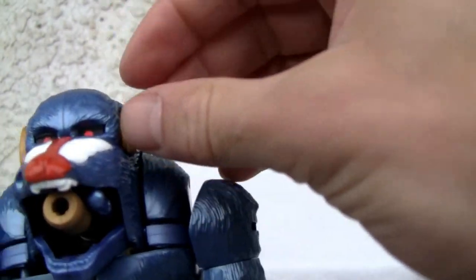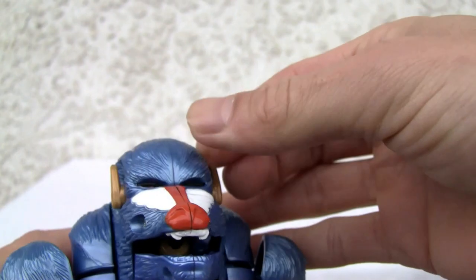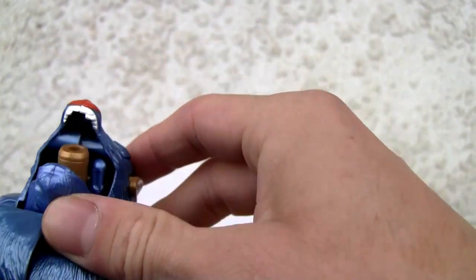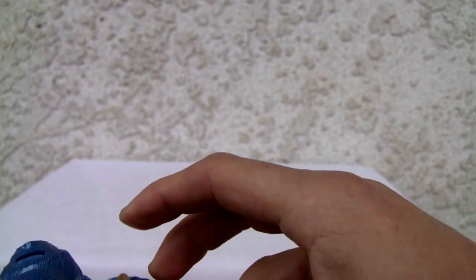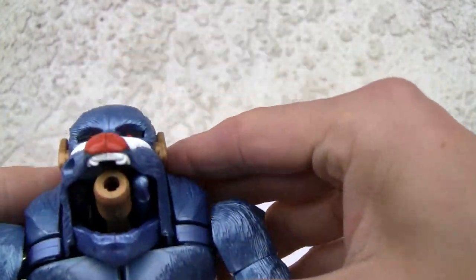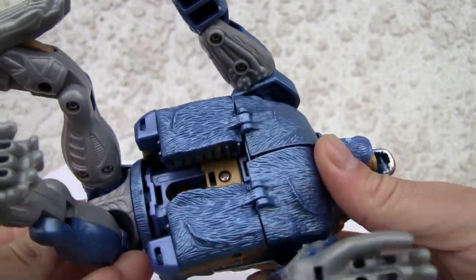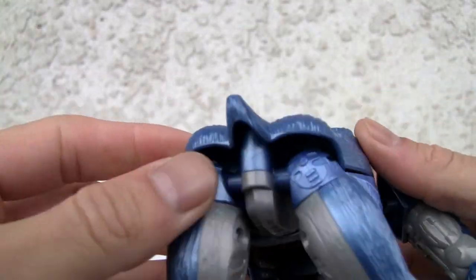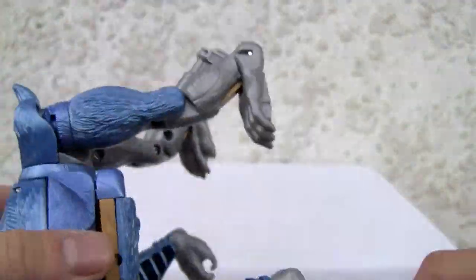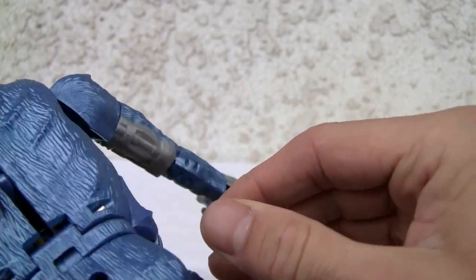Ears don't move too much. What if there's some spring-loaded gimmick in the ears? I don't think so. Articulation — his chest is supposed to tab in, but the tabs don't hold too well. You can tell he's a shellformer. Good molding, good blue. No bright buttocks like on regular mandrills — they got the nose really well.